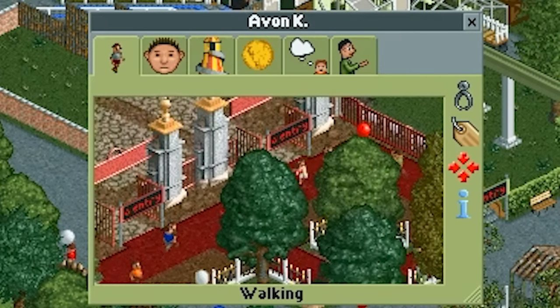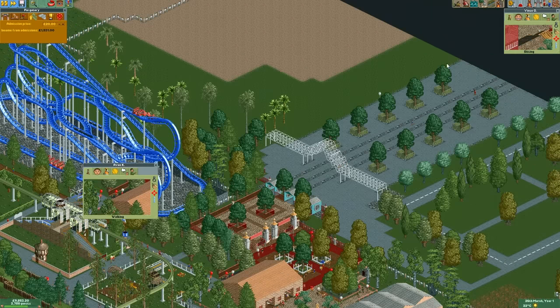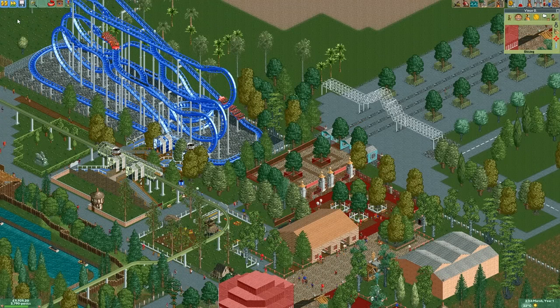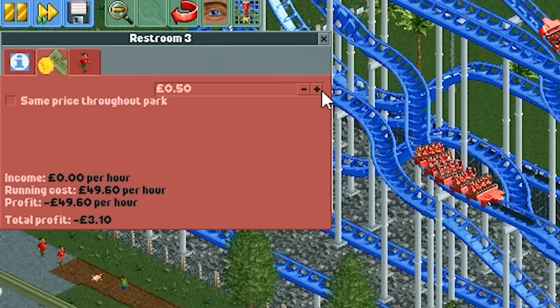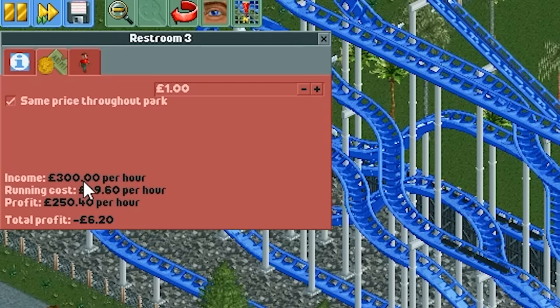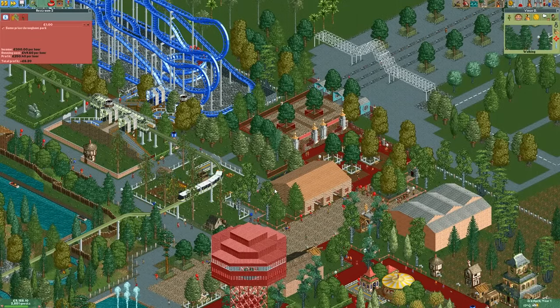Here comes Avon K — wandering right up to our park gates. We can deliberately inflate the admission price and because he's already spawned into the world he'll pay it anyway. Avon K walks into the park, gives us his 20 pounds, and now he can never leave. There is simply no way for him to escape. The only way that guest numbers can go is up, and guests will be exceedingly satisfied — we can keep on top of all their needs. They'll need the toilet, but we have restrooms which we charge one pound for, and the only alternative is beyond the gates of Purgatory itself.